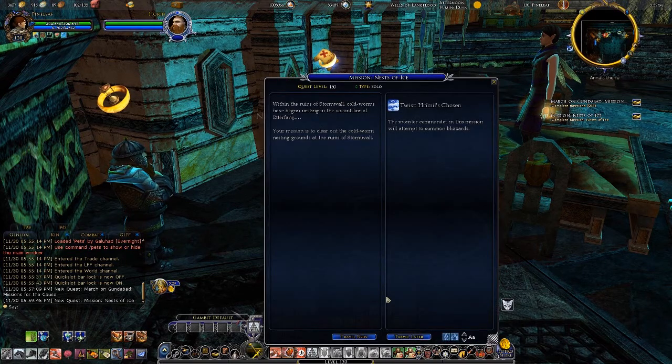What's their twist today? Hremel's Chosen! Now, since the monster commander of this mission will attempt to summon blizzards — well, it can't be the boss for this mission because there is no boss in this mission. So I would presume that whoever is there, probably the larger of the drakes, will be able to do that.